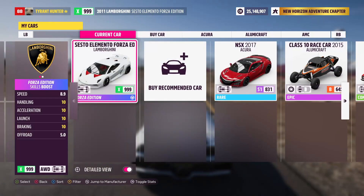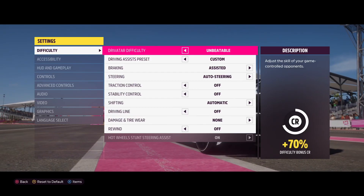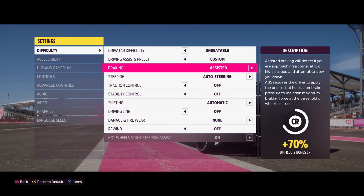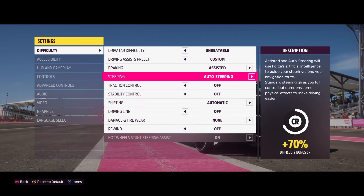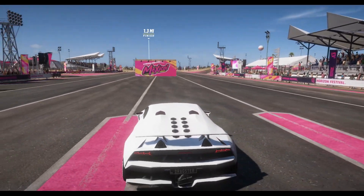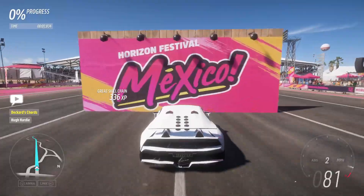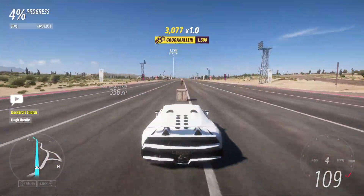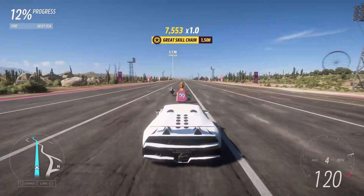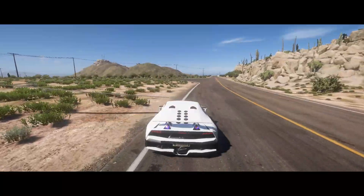Pretty good map, and there's the share code right there. I recommend using a car with a skills boost on it, such as the Lamborghini Cesto Elemento Forza Edition. Before entering this blueprint, I recommend going ahead and copying down the difficulty settings shown on screen, just so you can maximize your earnings and also to make it completely AFK. You just have to hold down either your trigger button or your W key, and then you can just go right in a straight line. There'll be plenty of obstacles in front of you — go ahead and hit all those, run them all over.